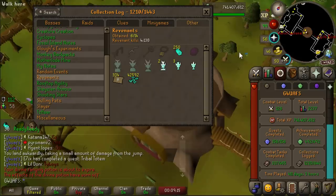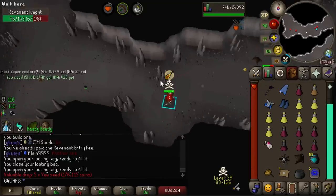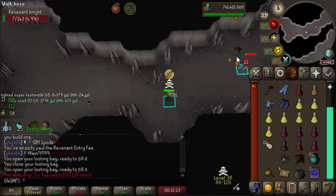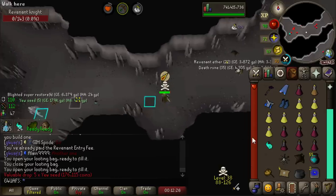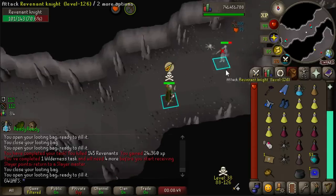Basically, I'm so dry at Revs it is not even funny. And I'm just praying that we get some kind of drop. We just got 5 U-Seeds, which, if I'm not mistaken, is on the same table as getting a totem. Very tragic fate that I'm suffering today. There's another Rev task done - 145 Revenants down the drain.